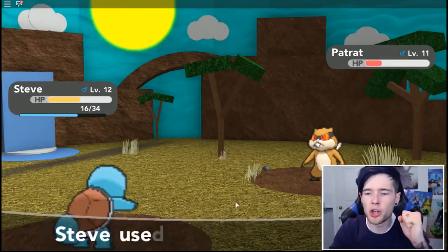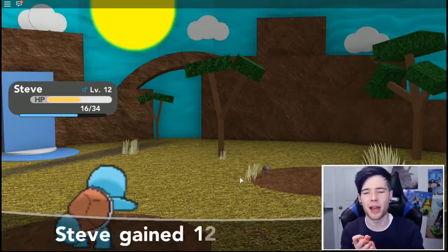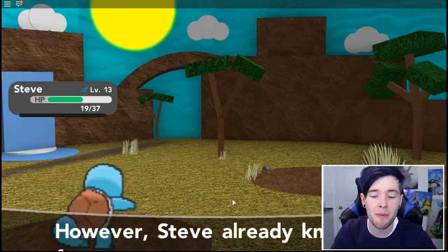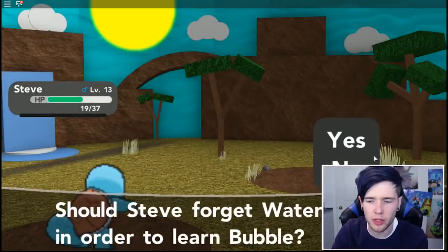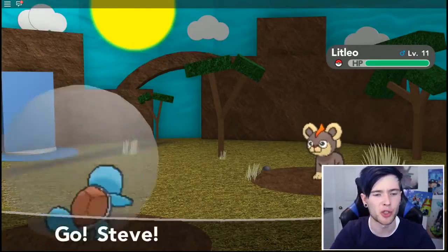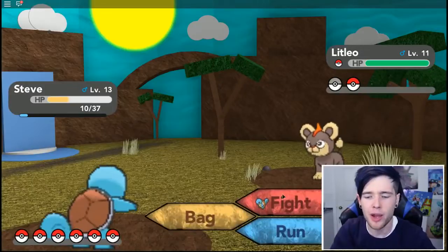Come on Steve, you can do it — he's using Bide, knock him out or he's going to knock you out. Steve reaches level 13 and wants to learn Bubble. Of course — Power 40, Accuracy 100, PP 30. It's exactly the same as Water Gun but with more PP, so I'm going to overwrite Water Gun. He's coming in with a Litleo, so I'm going to switch into Steve the Squirtle — hopefully he'll survive with ease. We're going to bubble him to the ground because he's a Fire-type.